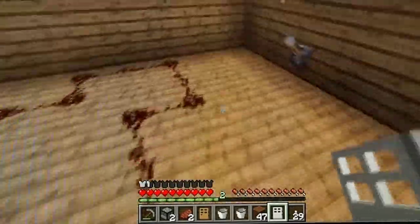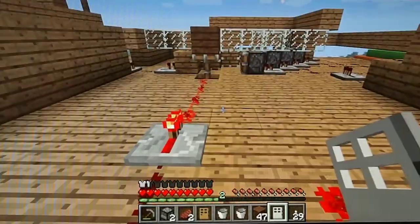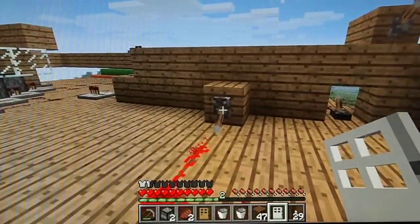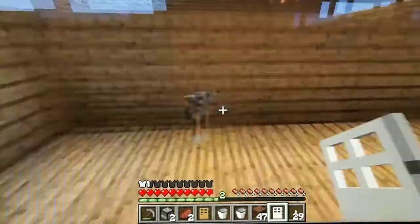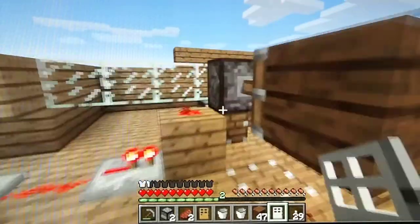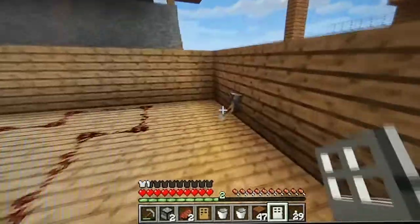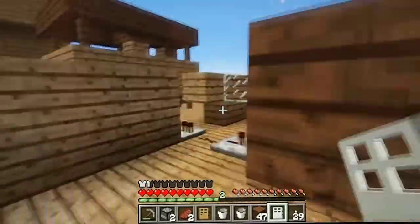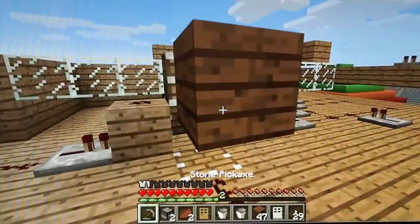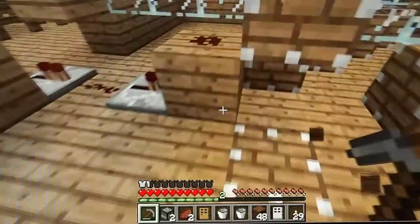Now we go to a switch over here, which pushes the block up, and then brings it down, and then we go to this level here, which pushes it to here, as you might see. So it's there going up, pushes it to there, and you turn it off and it's done. So yeah, that's what I've been making in the last couple of days.